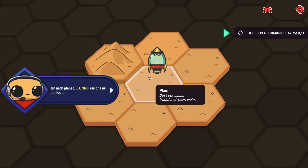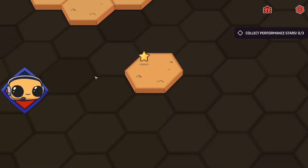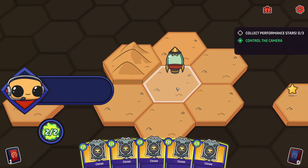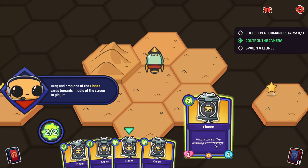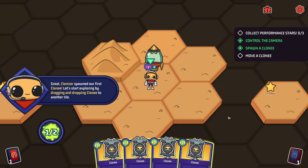On each planet, Clone Po assigns us a mission. Collect performance stars - zero of three. All right, there's one, two, and three. Control the camera: hold and drag the middle mouse button, use the arrow keys and WASD keys. Collect performance drop - drag and drop one of the cloning cards towards the middle of the screen to play it. Pinnacle of cloning technology, standard cloney. Great clonizers - spawn our first cloney.